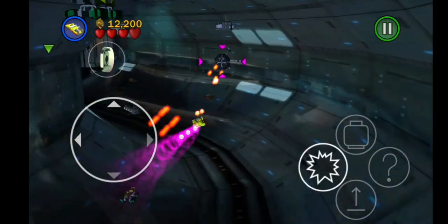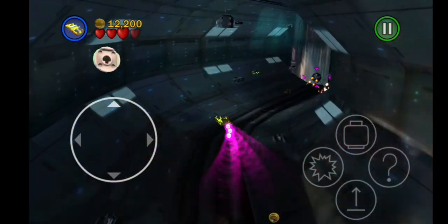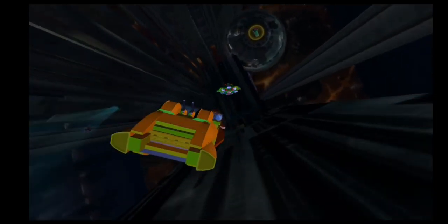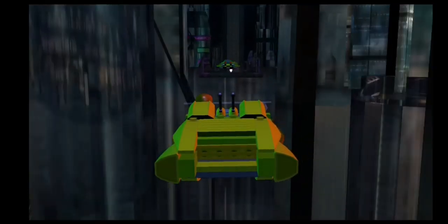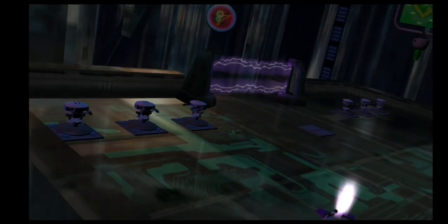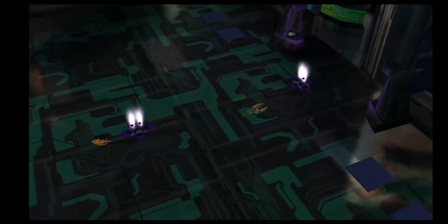The strange thing about this is that only Zam's speeder has some kind of color — the others are dull-colored. I think that's because they want the players to only focus on the most colorful thing, so they know what they're chasing.